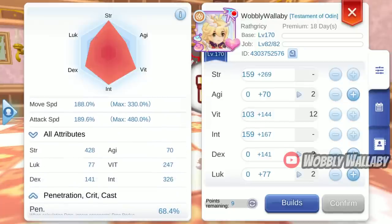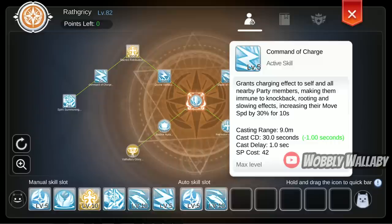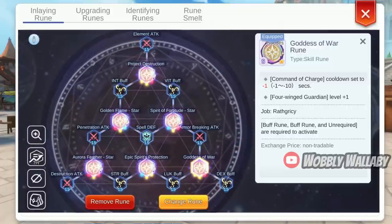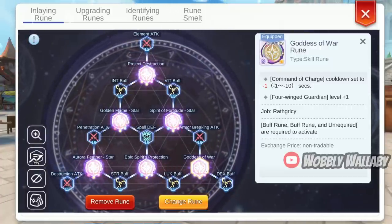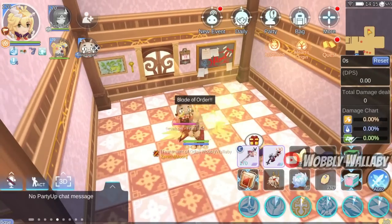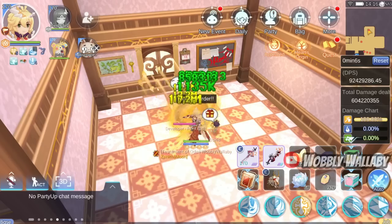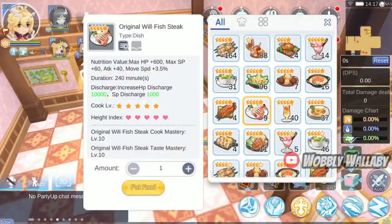How would I make up the missing movespeed? You could use Rathricacy's skill Command of Charge, which gives you 30% movespeed for 10 seconds, although it has a 30-second cooldown — though this could be reduced by good ruin, which is very RNG-based. You could also get Bashama's Saint, whose Blessing can give you 30% movespeed due to increased agility — this is the most ideal scenario. However, if you lack the movespeed gachos, you might not be able to hit 200% even with Blessing. You could also mount after each attack, but that's quite painful and you have to spam it non-stop. Next, you could eat movespeed food like the original Wheel of Fish Steak, but you're giving up Anti-Death or Penetration percentage food. This is good if you want to use one or two just to make up the deficit.